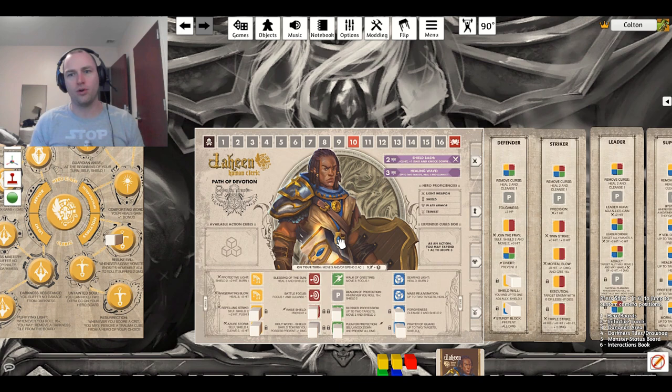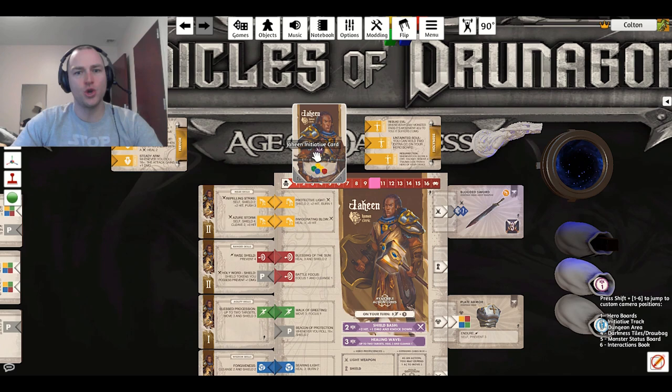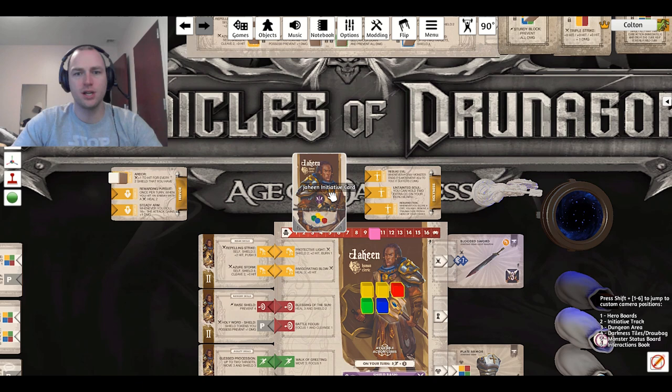Once you pick your character, you look at your initiative card. Jahin has two yellow, one red, one green, and one blue — those are the cubes you start with. You grab the initiative card, grab the cubes it tells you to start with, and put them in your available action area. Then the next thing you do is choose the class or the dungeon role.